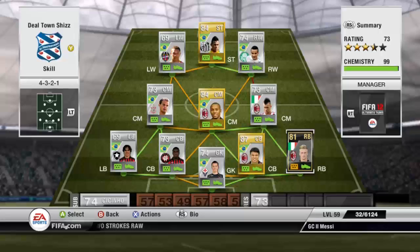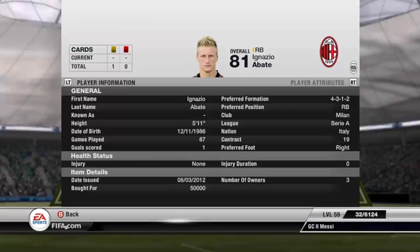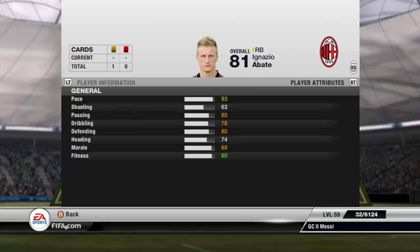Right back is the only in-form of the team, and it's in-form Abate for AC Milan. I've gone for 50k. He's got 93 pace, 80 passing, 80 defending. He's a good player, but I have to have him to link up Elshirawi and get the 9 chemistry.